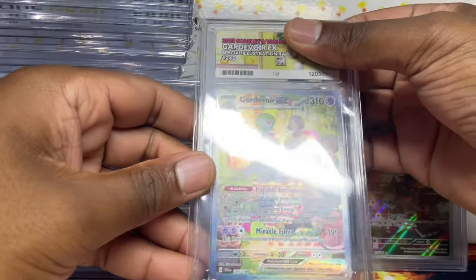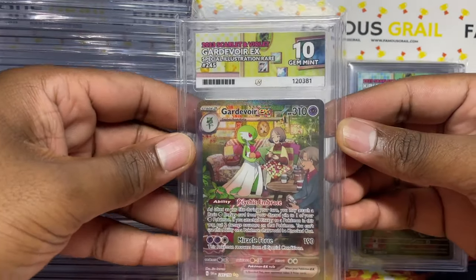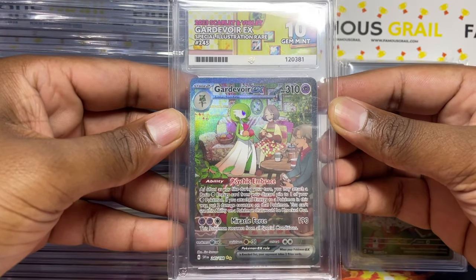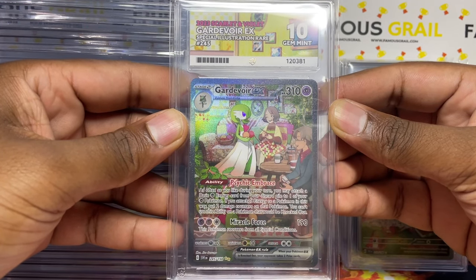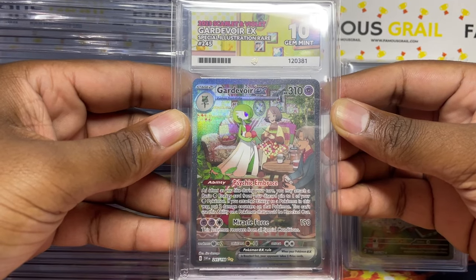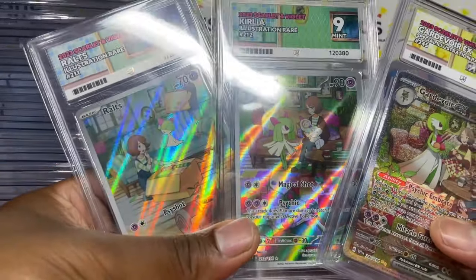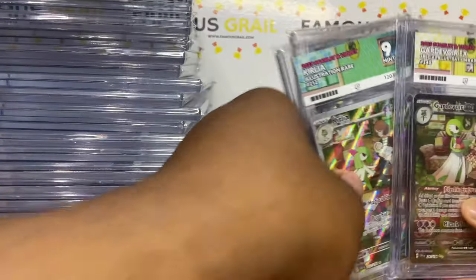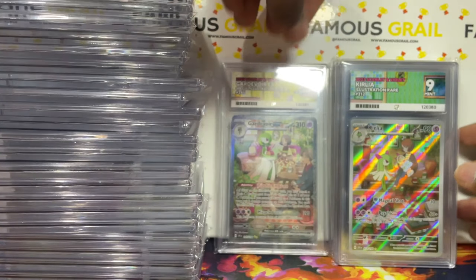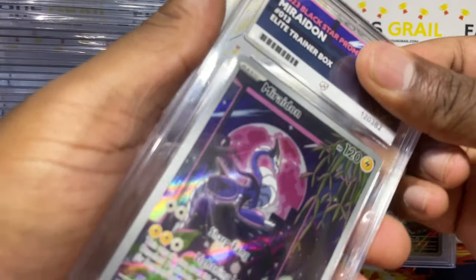We got the Gardevoir — this one's a sleeper. I did go out and buy some more. Gem mint ten — let's go! Gardevoir SAR full art, special illustration rare in English, gem mint ten! As you can see this one has the evolution line telling that story of growing up together, which is amazing. That's what I love about these cards — the artworks and my favorite Pokémon. Definitely had to get that evolution line.